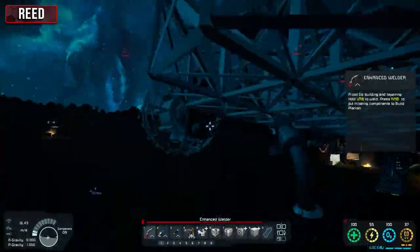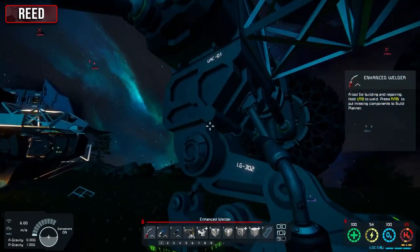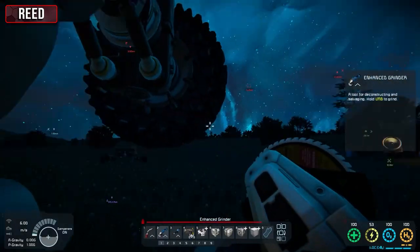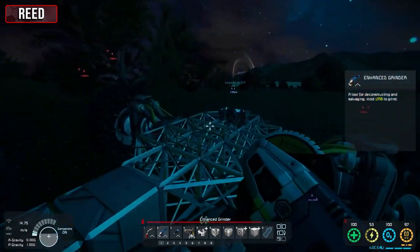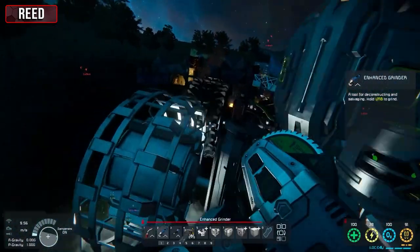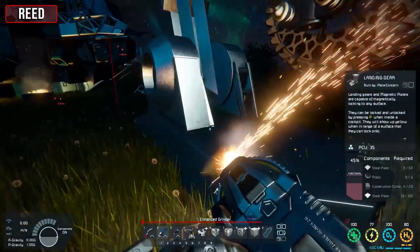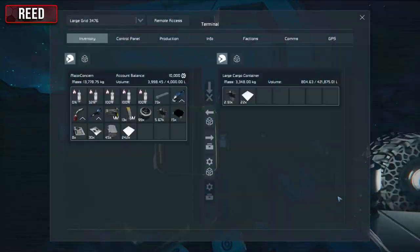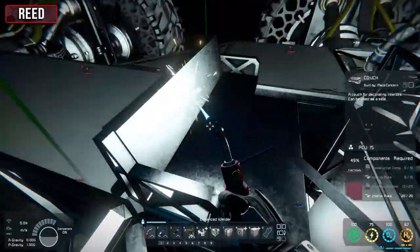It's one of the assault cannons. Half the weapons are messed up because the control seat I was in got nuked. I'm going to drop this onto its wheels. It's all the wheels apart from one. Just hang on, I'm going to try putting this other wheel in. Our hydrogen tank got nuked so we've completely lost hydrogen fuel as well. There are hydrogen tanks underneath the base we could siphon from.